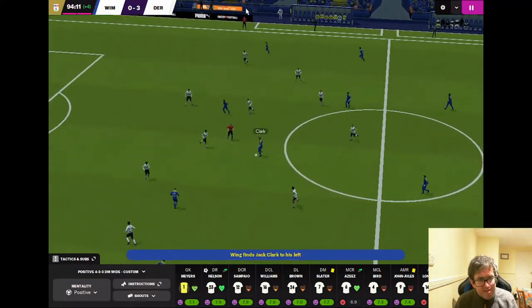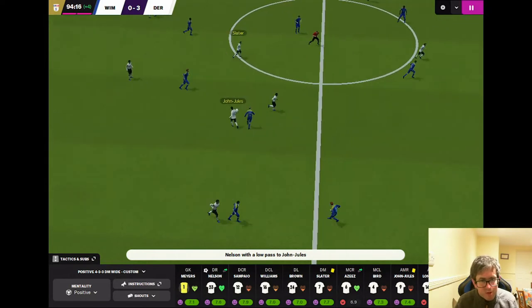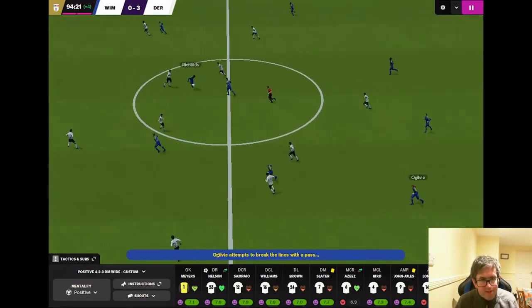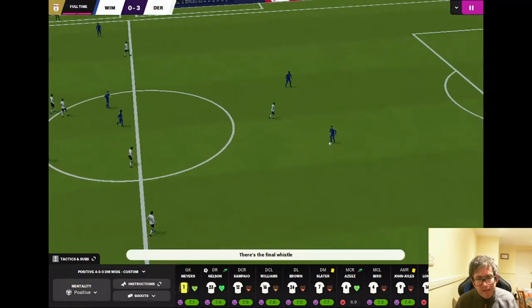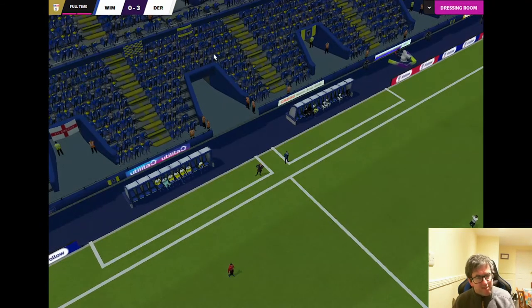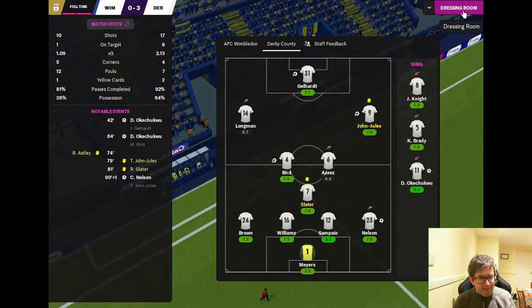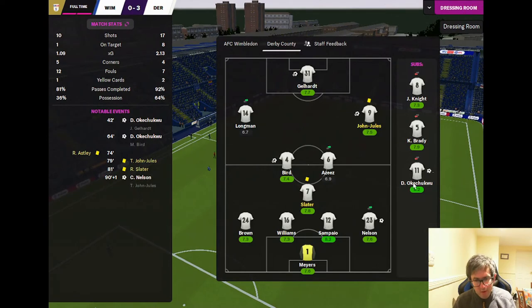That is pretty much the last action. John-Jules has it on halfway, Slater plays it forward but it's too strong and Wimbledon have it back. That is the full-time whistle. Full time: Wimbledon nil, Derby County 3. I'll be back in a moment with the league table and the announcement of what's coming up on tomorrow's episode.